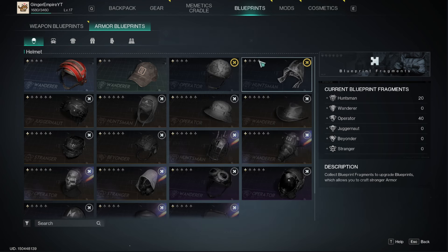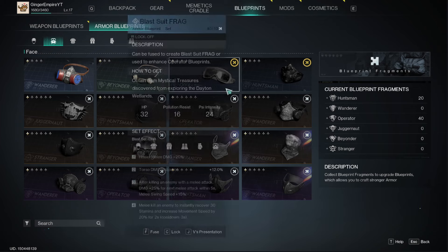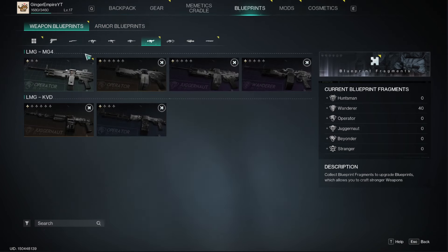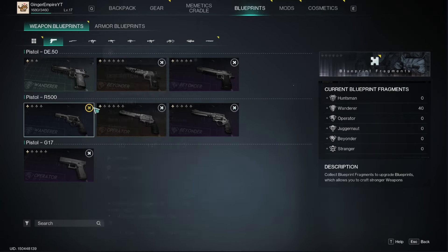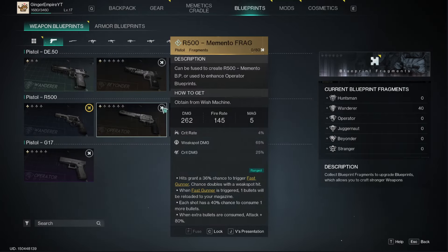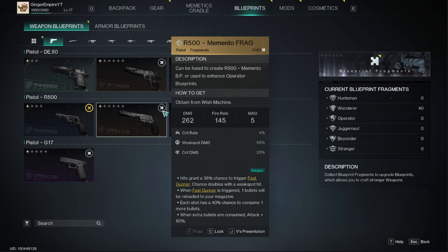As you can see here, we have enough points to get this pistol because it's highlighted yellow. The ones that you don't have yet are highlighted just like a gray color.